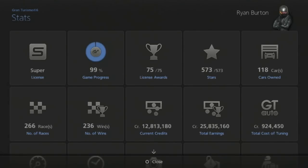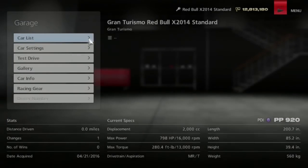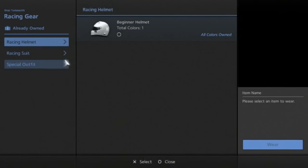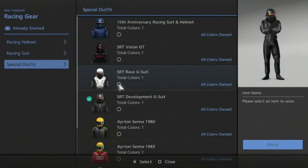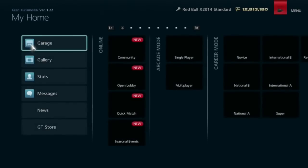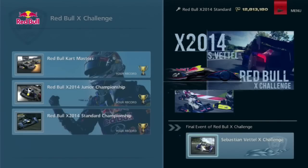Welcome to Let's Play Gran Turismo 6 Part 96 and the end of the game. This is the final segment. I changed my racing gear yet again — I switched to the special developmental SRTG suit because I had it and it's fitting for this. Time for the final challenge of Gran Turismo 6 and it is the Sebastian Vettel X Challenge. Wow, I fucked that up.